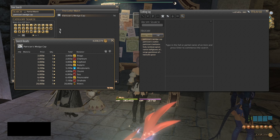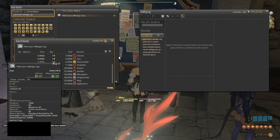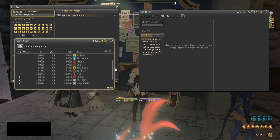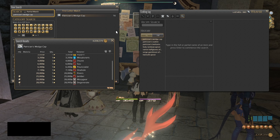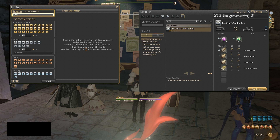I'm going to do a search for the Patrician's Wedge Cap. I know this sells because it's part of a quest line for Weaver, as covered in my previous videos. As you can see here they sell at least 3 a day. You want high quality because high quality is the only version used for the quest. As a high-level crafter you always want to be selling high quality if it's possible to craft.